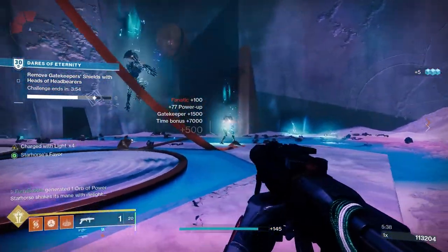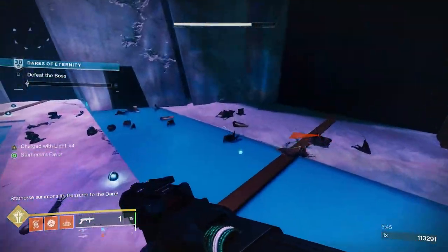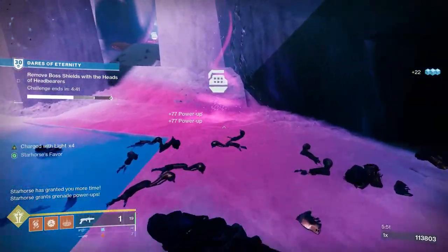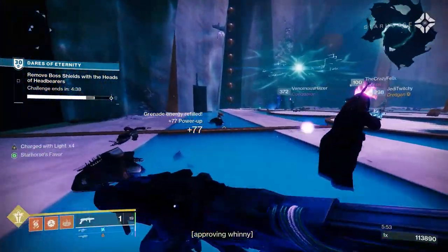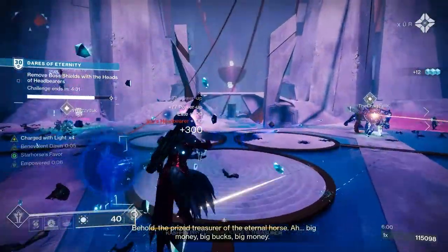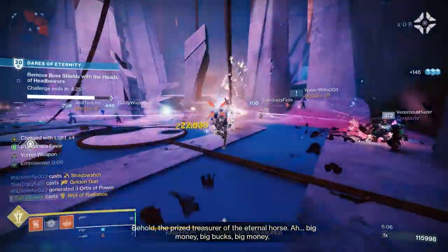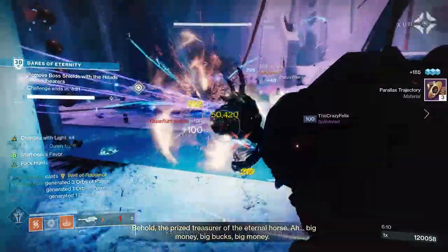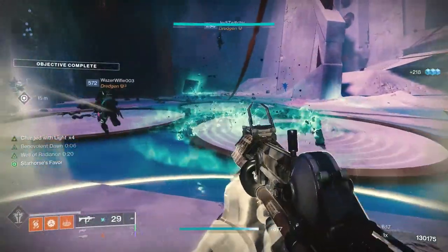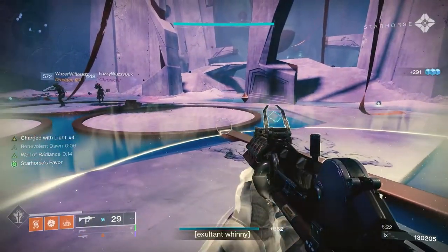Bounties in Destiny come in three flavours: weekly, daily and repeatable. Weeklies offer the most XP at 12,000, with dailies rewarding 6,000 and repeatables 3,000. Between your quests and bounties you have space for 63 items — I plan to fill each character up with 60 bounties, leaving 3 spaces for new season quests and the artifact. As soon as you have the artifact, join a couple of teammates and all turn in your bounties together, because of the Fireteam XP boost that the Season Pass gives. Also make sure you've equipped the Guiding Light Ghost mod for another 10% XP boost.